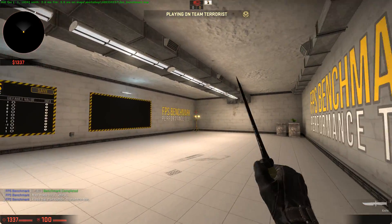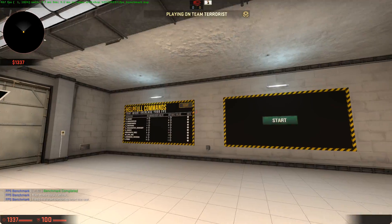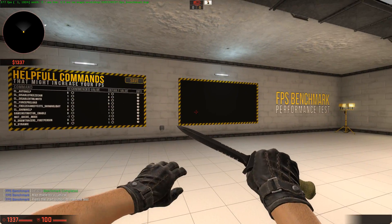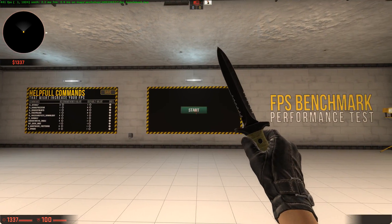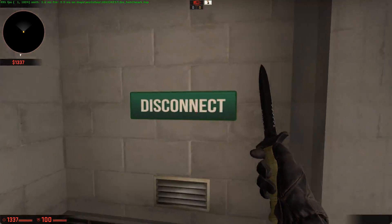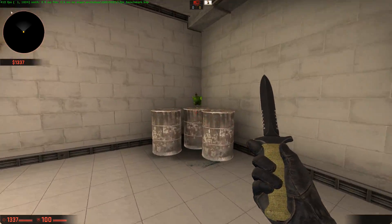That was the FPS benchmark map — it basically captures all your FPS data and you can see your live FPS in the top left. Mine is showing around 400 right now while I'm recording at 80,000 bitrate, which is pretty good. After you're done, click Disconnect and it'll take you back quickly.